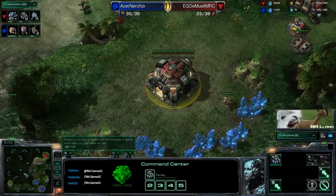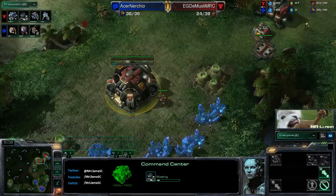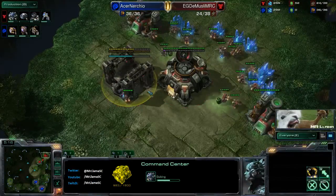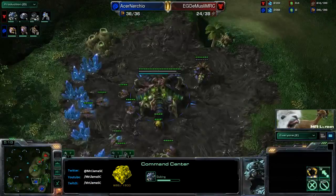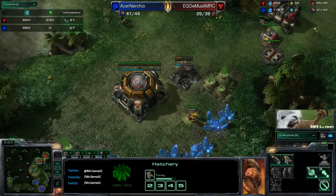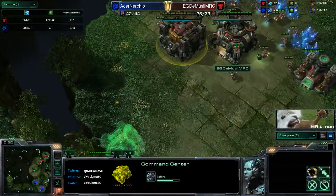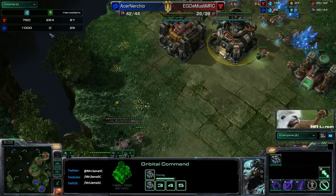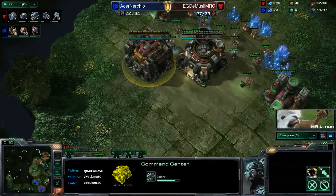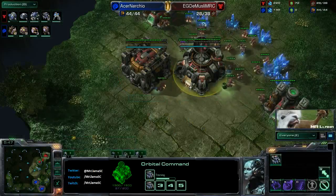It looks like Demuslim accidentally built his command center in the wrong place - not a big deal, lift up, replace, and then of course get an orbital. And look at this - going for very very fast three CCs right here. Greedy play, but we're going to have to see something out of Nurchio off of two bases because otherwise he is simply going to fall behind. He's ahead in worker count at the current moment but as soon as these three CCs start producing, plus you have to take into account mules.